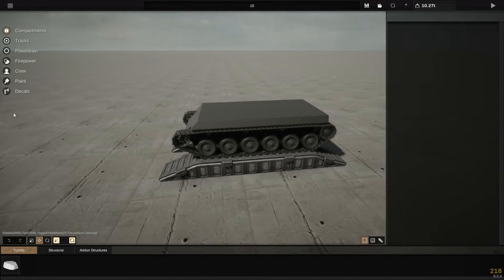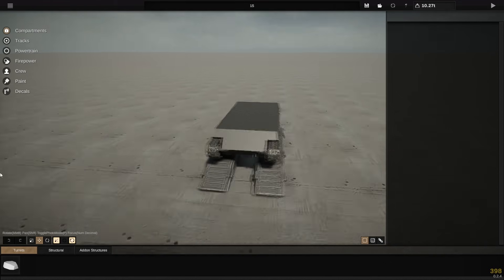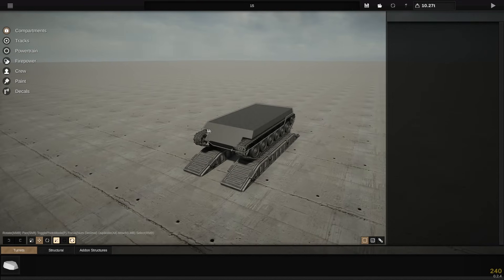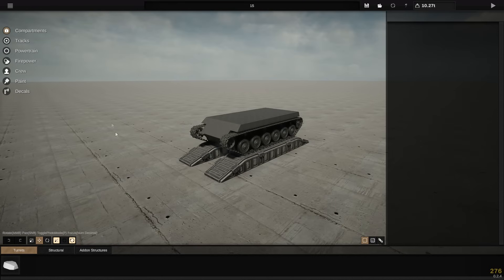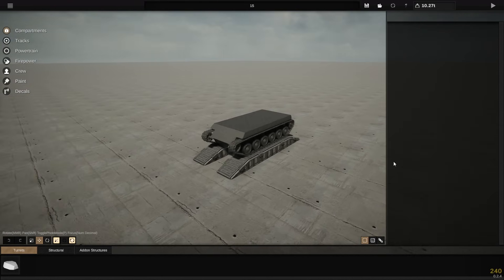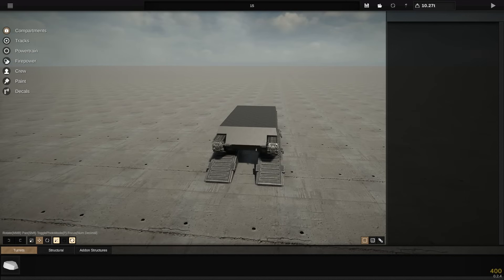Hello everybody, my name is Will and welcome back to Sprocket. Today we're going to be doing our own take on the kind of Panther, like a late war German medium tank. What I'm probably going to do is steal the Panther turret and try and make it work on this chassis, and fingers crossed we come up with something that is both believable while also being somewhat interesting.